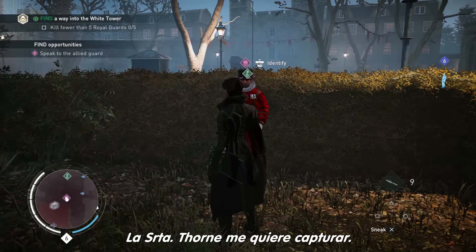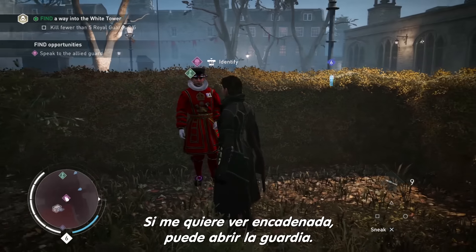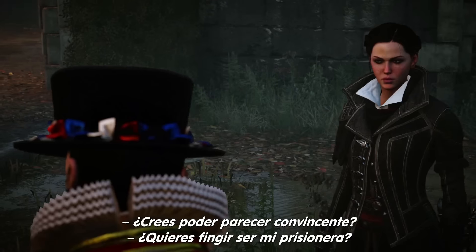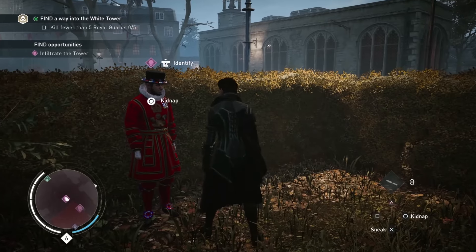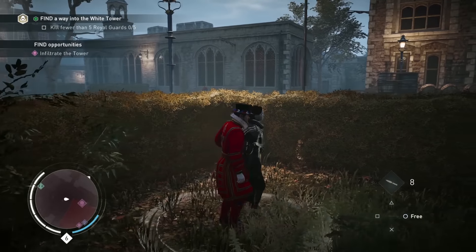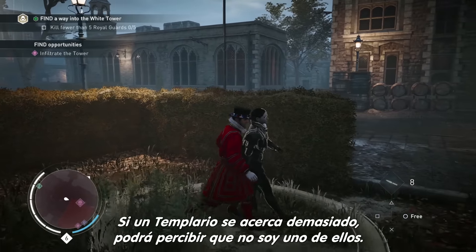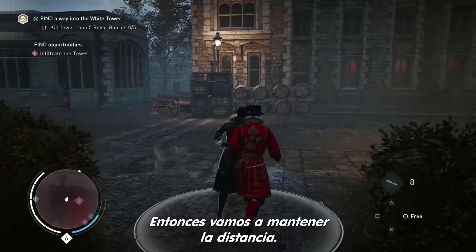That's all for the men out here. What's next? Miss Thorne wants me captured. If she sees me in chains, she might let her guard down. Can you make it look convincing? You mean pretend like you're my prisoner? I'll do my best, ma'am. If we get too close, those Templars might realize I'm not one of theirs. Then let's keep our distance.